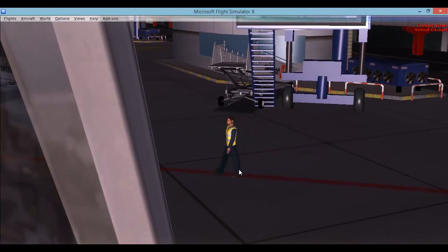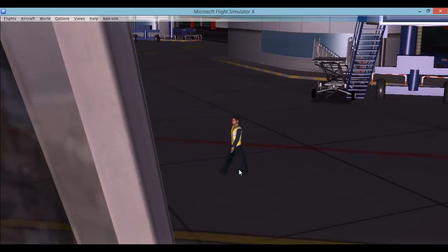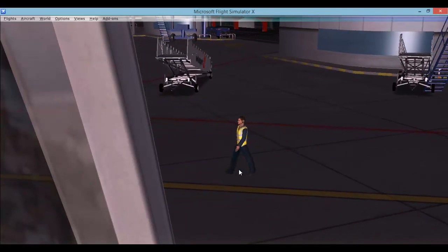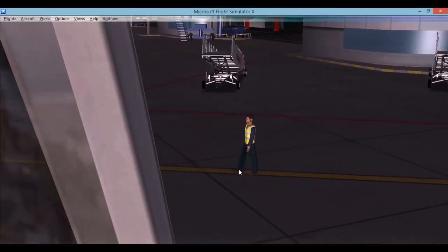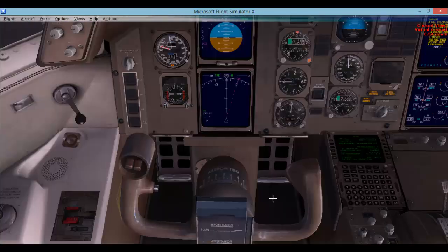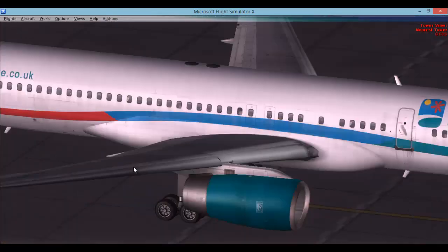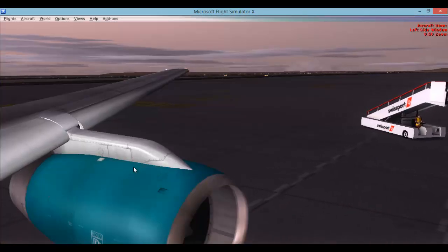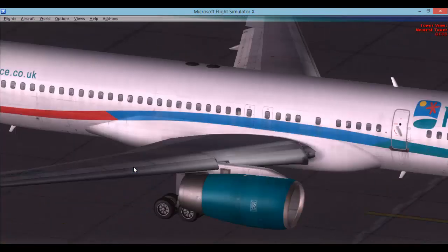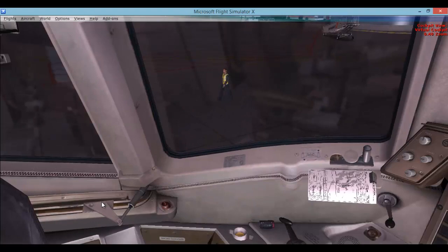Now we are going to start the engines. I am just demonstrating the maintenance tool on GSX - as you can see the man is walking and it is lag free. That is the main thing we are looking at here: the lag-free performance in GSX. Now I am going to set the flaps and go to the wing view.